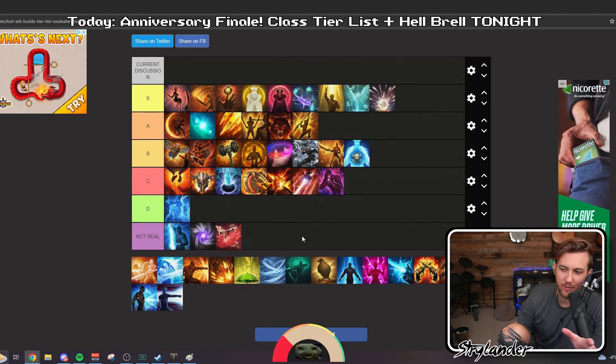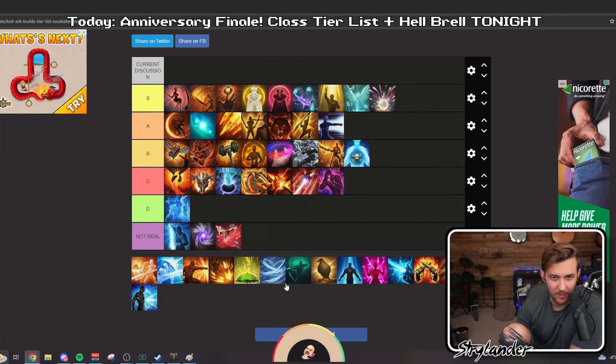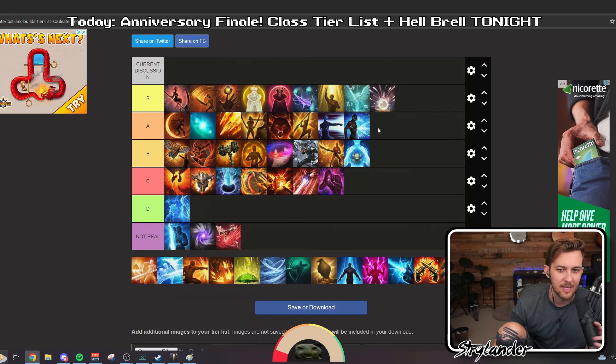All we have left is specific classes. Scrapper — I tie is still doing better than Shock. S tier? Easy? No way. A tier — I think I can agree with that. Is Shock's ceiling higher? I don't know. Okay — I can put these in A. That's fine.